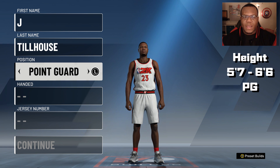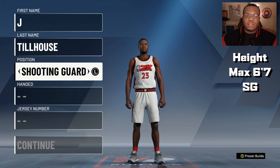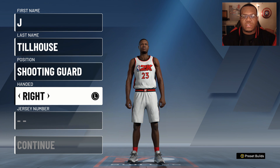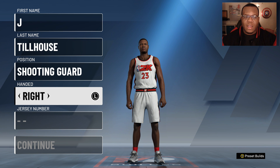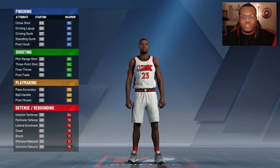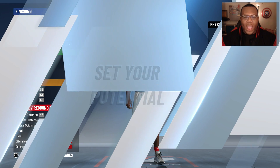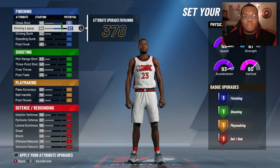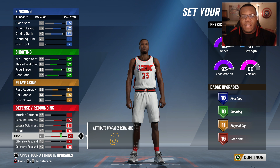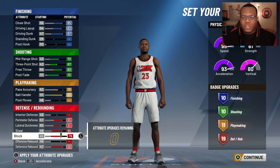Point guards can get up to 6'6 — keep that in mind. Shooting guards can get up to 6'7. Everything else in this video is based off of what I've experienced and researched. Right now we're creating a two-way slasher 99 overall. It doesn't matter exactly how I build it because the point is the badges. For those familiar with my channel, I have a two-way slasher with these exact attributes on screen.